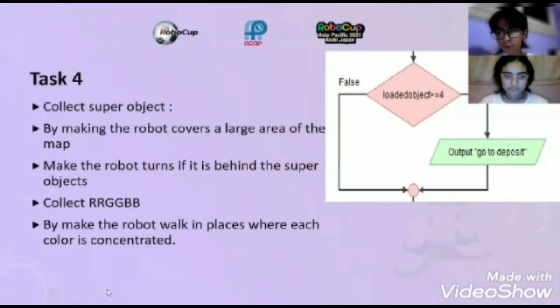Task four: collect superobjects. By making the robot cover a large area of the map, make the robot turn if it is behind a superobject. Collect RGB by making the robot walk in places where each color concentrates.